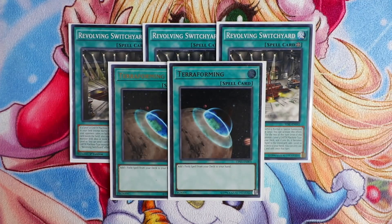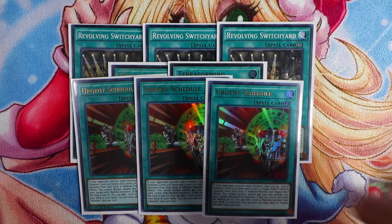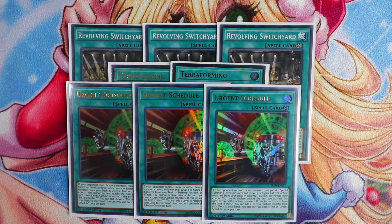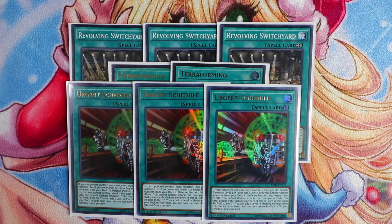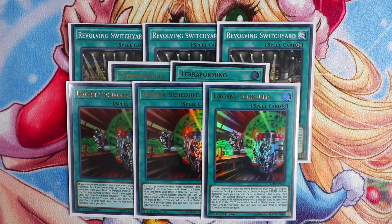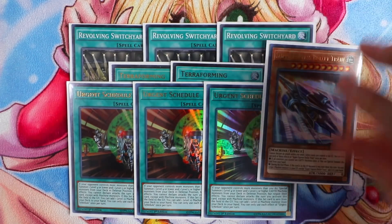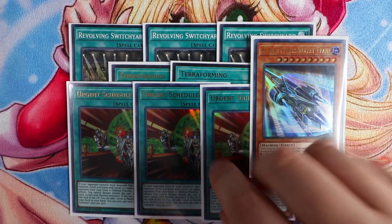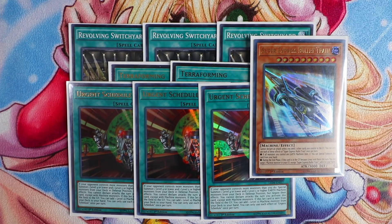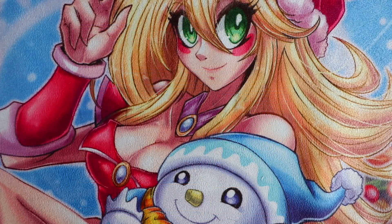With the brand new support, triple Urgent Schedule is absolutely busted. If your opponent controls more monsters than you — and going second you'll almost always resolve this — you special summon one Level 4 or lower and one Level 5 or higher Earth Machine monster from your deck in defense position. You get two bodies on board for Rank 10 plays and easier link plays. A cool interaction: if you have a second Urgent Schedule set, you can use Super Express Bullet Train's effect to send the set Urgent Schedule to the graveyard and add a Level 10 Machine monster directly from your deck to your hand.